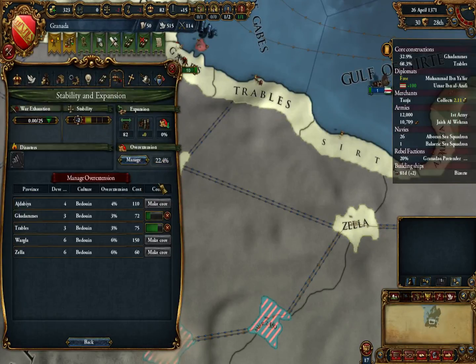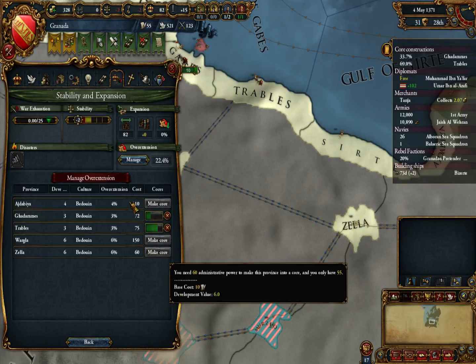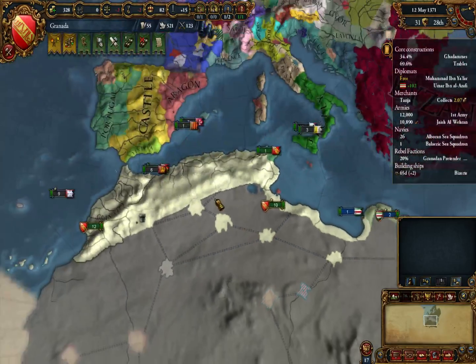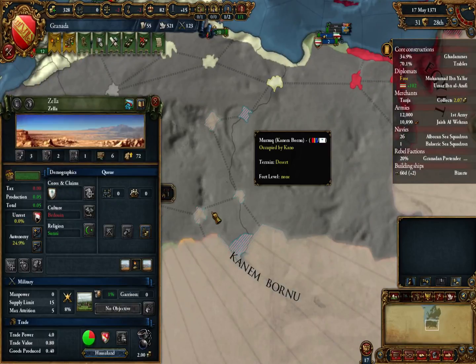When this little bastard takes the throne, I expect pretenders. The next province to call would be Zeela, and I am going to have the power to do it very soon. So I'm going to get Zeela called. Hopefully I can get Bedouin accepted, and Cannon Borno is wrecked.